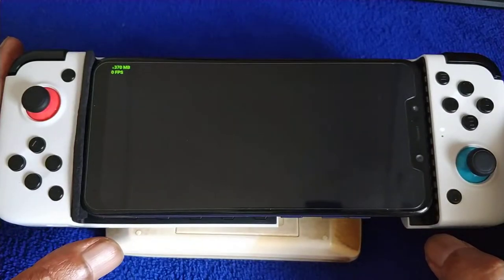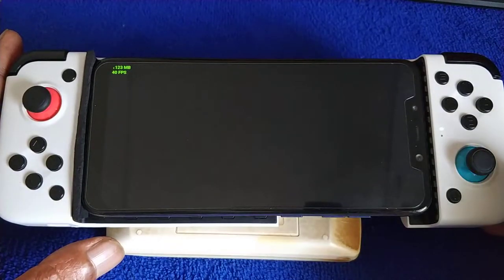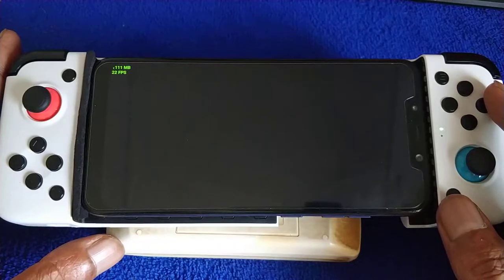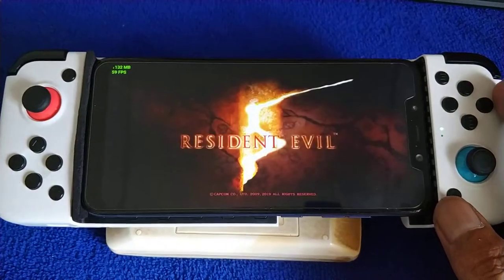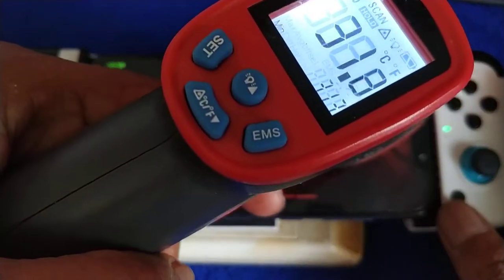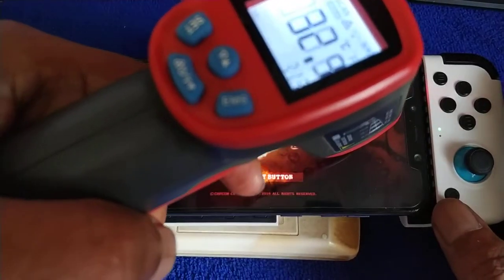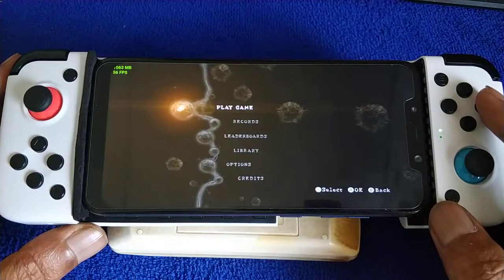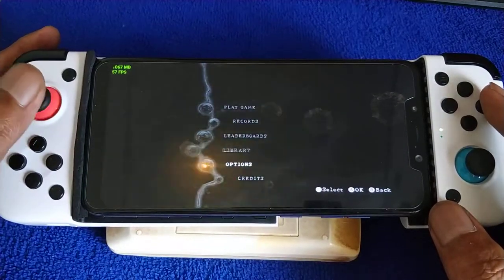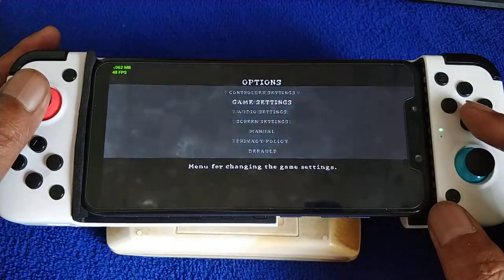Good volume. This one is better — 732 or 845. This is a modified custom ROM. I think Poco will heat up for sure. Okay, so far so good. Let's begin.